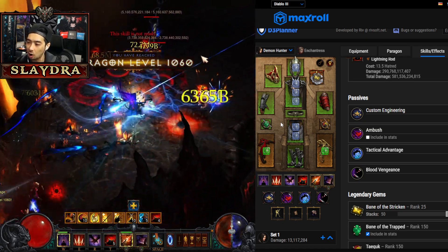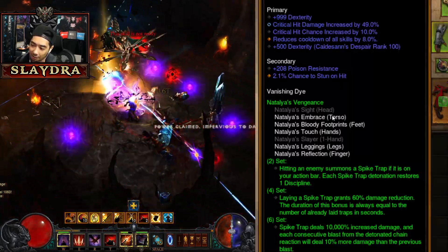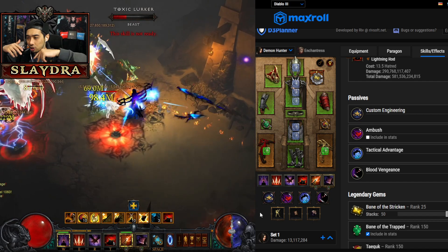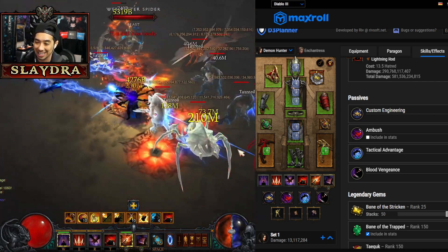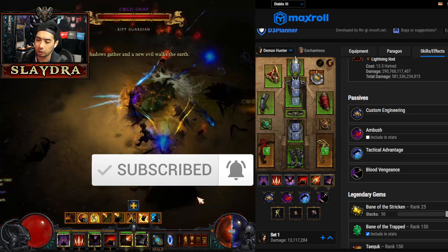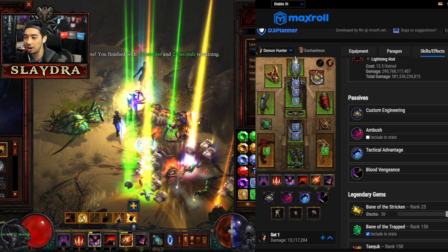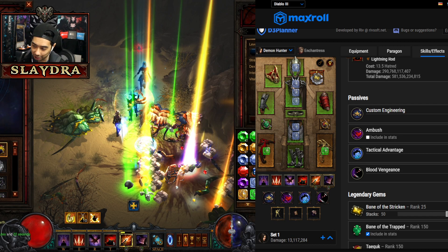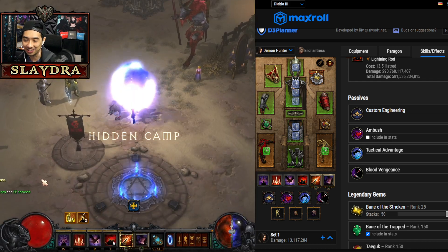That wraps up the build — all the gear pieces, playstyle, and key things to know. Maxroll will update their pages when Season 28 goes live, and I'll link it below. Thanks for watching — if you enjoyed, drop a like. For more Diablo builds, subscribe with the bell notification. I'll also be dropping the Shadow set video very soon — I cleared GR150 with it on PTR. It won't make it to live servers, but it's great fun with a six-plus-six-thousand-percent damage multiplier.